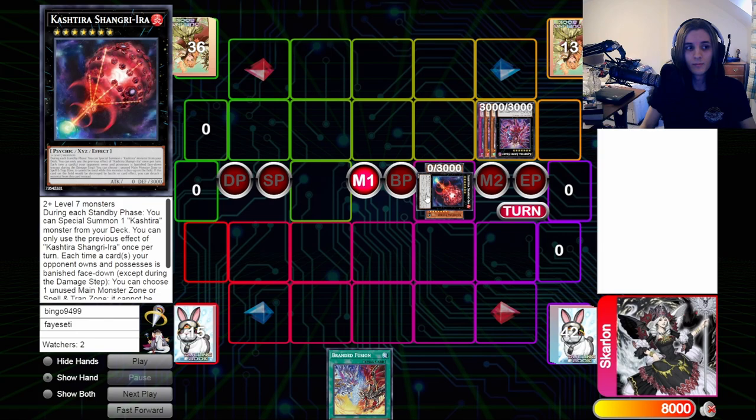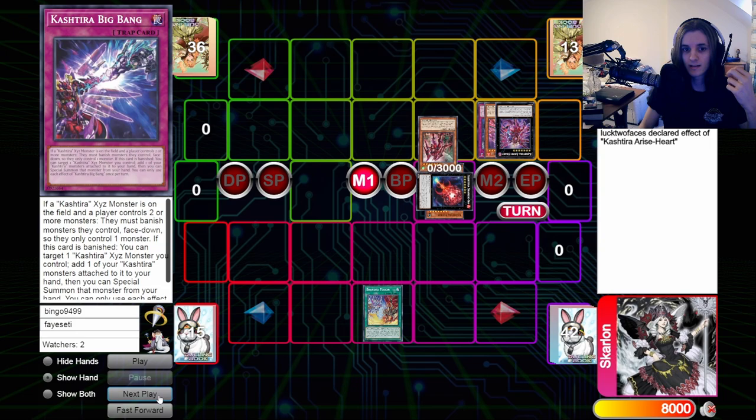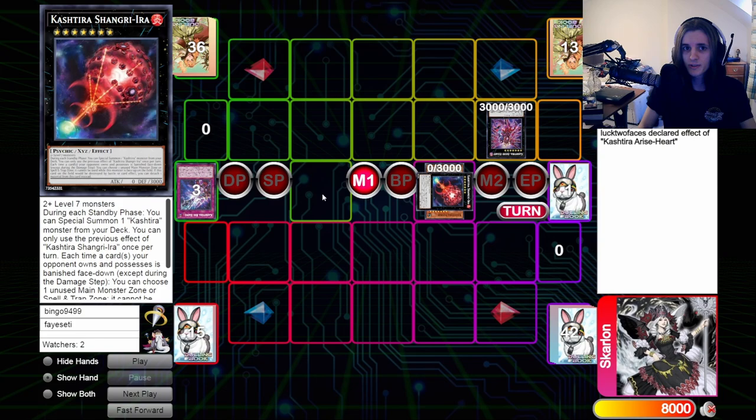For example, you go here into a board with a Shangriera and a Rise Heart with three materials, one of which is Big Bang. We activate the Branded Fusion, our opponent is going to chain a Rise Heart, detaching the three materials and banishing our Branded Fusion face down. This doesn't seem like it does that much — it triggers the Shangriera — but we have the extra monster zone, so we don't need to worry about our zones.